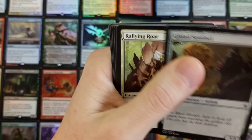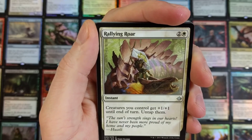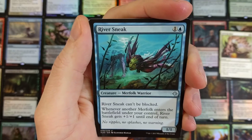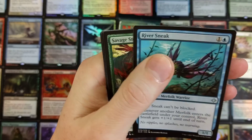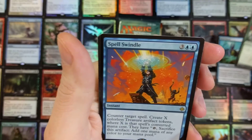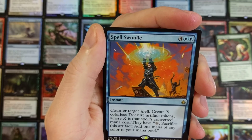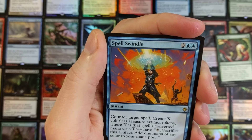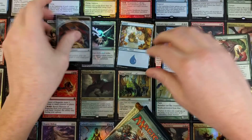Getting into the uncommons — Gilded Sentinel, Rallying Roar: creatures you control get +1/+1 until end of turn, untap them. River Sneak can't be blocked; whenever another Merfolk enters the battlefield under your control, River Sneak gets +1/+1 until end of turn. Not bad. Spell Swindle: counter target spell, create X colorless treasure artifact tokens where X is that spell's converted mana cost — tap, sacrifice, add one mana of any color. That could be devastating. And we have a glorious island.